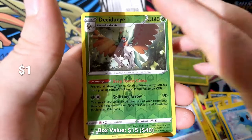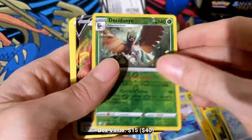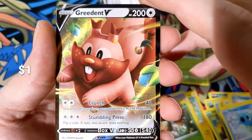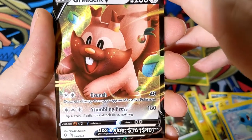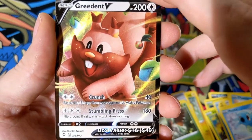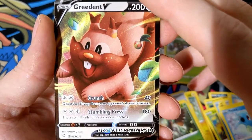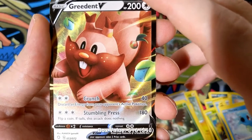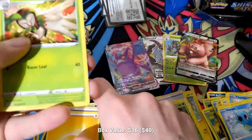This isn't too bad — it's not a shiny Decidueye, but it is a Decidueye. Hello, Greedent V — hello, sweetheart. Another V. What do you do? Double generic Crunch 40, discards energy from your opponent's active Pokémon. Stumbling Press — triple generic 180, flip a coin, if tails this attack does nothing. This Pokémon is terrible, but adorable. Look at those little berries, look at those little cheeks — hiding it away for winter? Adorable, but totally useless.